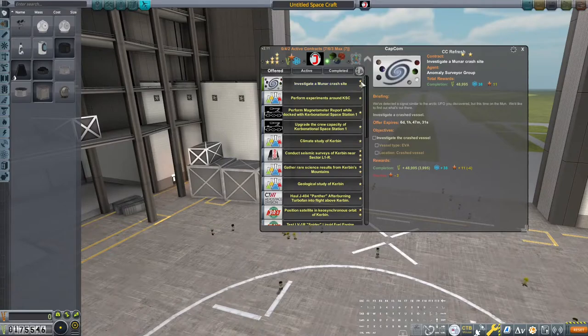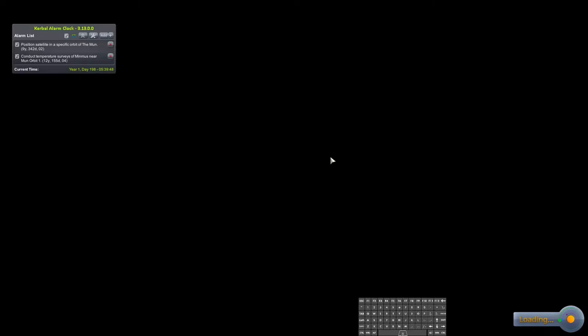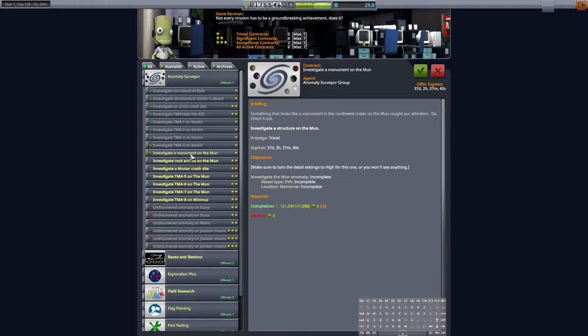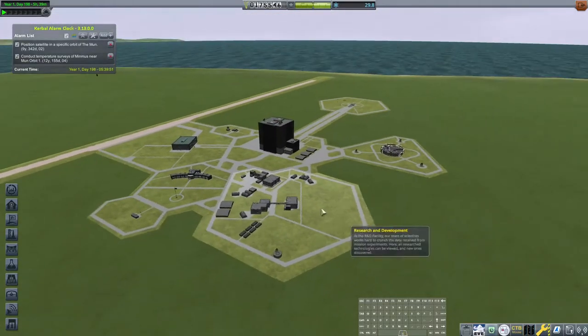I'm thinking this mod may have a problem I don't know about. Under all contracts, Anomaly Surveyor: investigate a monument on the moon - this is the lowest one so we'll just accept it. We can only take seven contracts anyway. So we're going to land on the moon, do a manned return from orbit, put a satellite in orbit, and investigate a monument on the moon. That's all going to happen in this mission that we're going to start building in this episode.